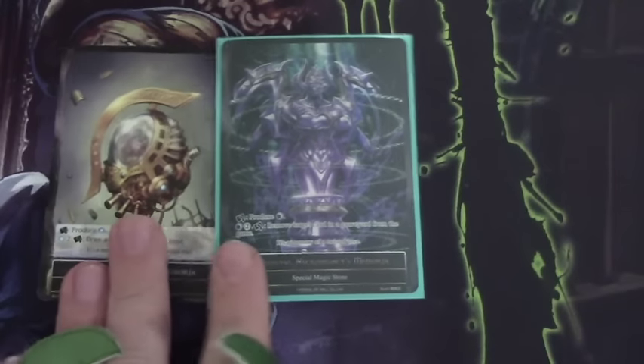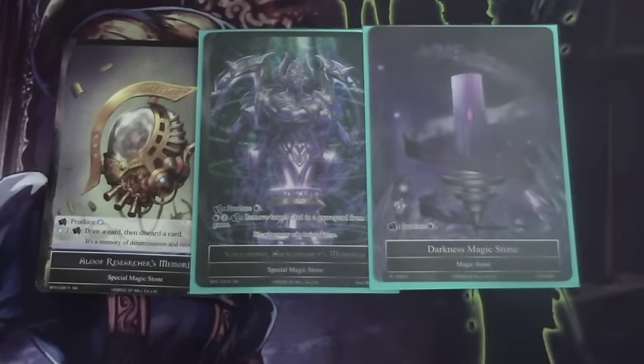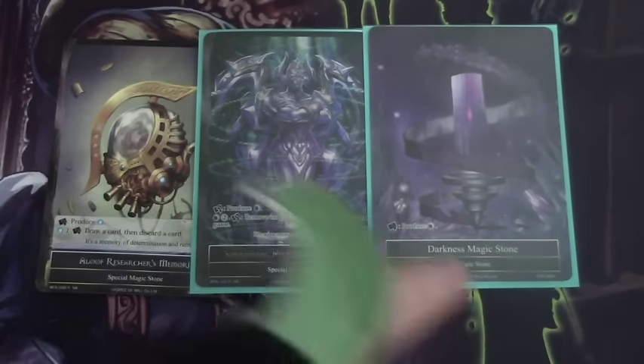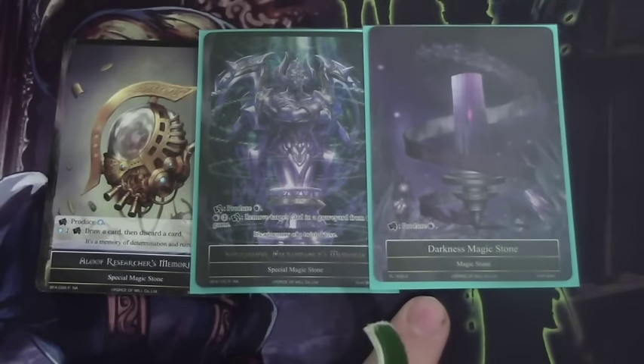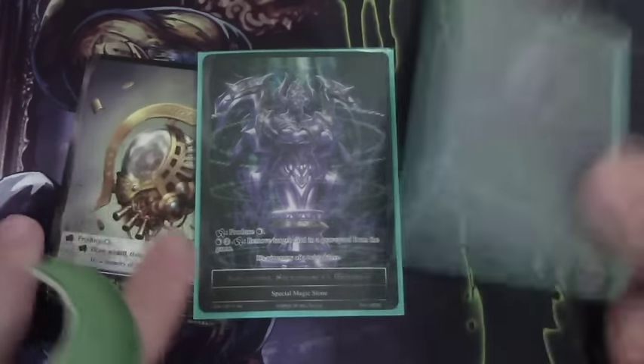A Sorrowful Necromancy's Memoria to help in mirrors to get rid of remnant cards and stuff like that. And a one-off Darkness Magic Stone — the reason why we played this was Gabe's idea, so that a Captain Hook can never truly get us down to zero stones if we've got this hit off the top. So it can be very, very relevant.